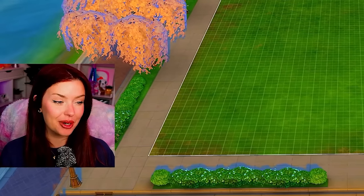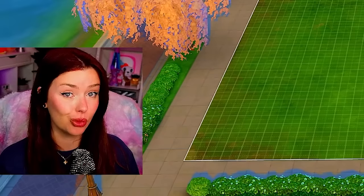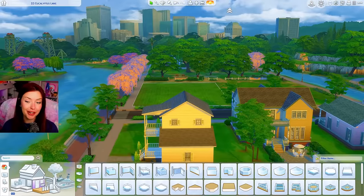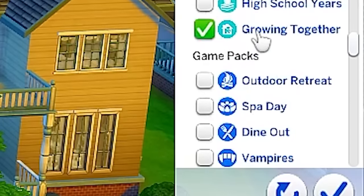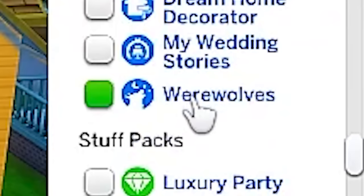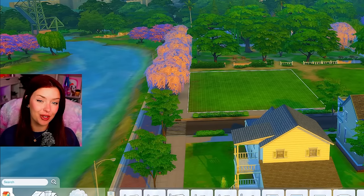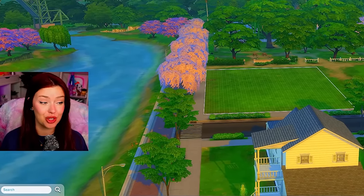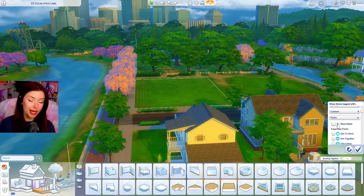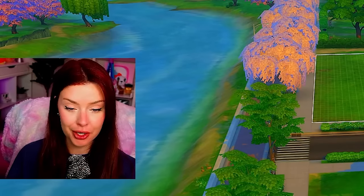I am still working things out a little bit, like lighting - this all looks a little bit different, but we'll get there. Anyway, we're gonna be building here in Willow Creek and I'm gonna set my filters right off the bat: Growing Together, High School Years, and Werewolves. And I think I am going to be including base game here. The reason is it makes it a lot easier for more people to have access to the build. With fewer packs, we cater to a wider audience. If you have these packs, you've got base game.